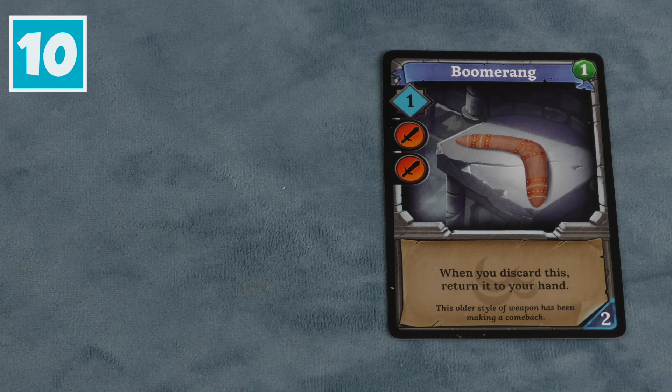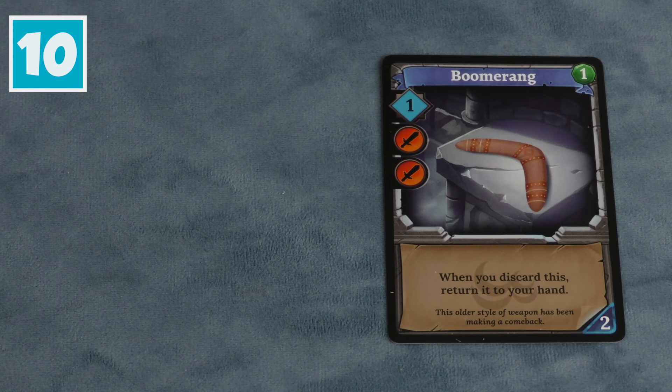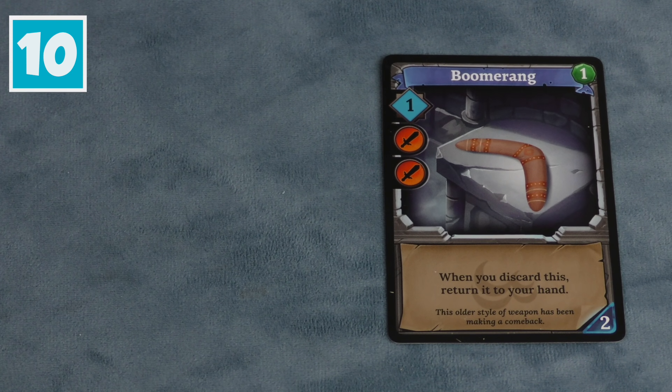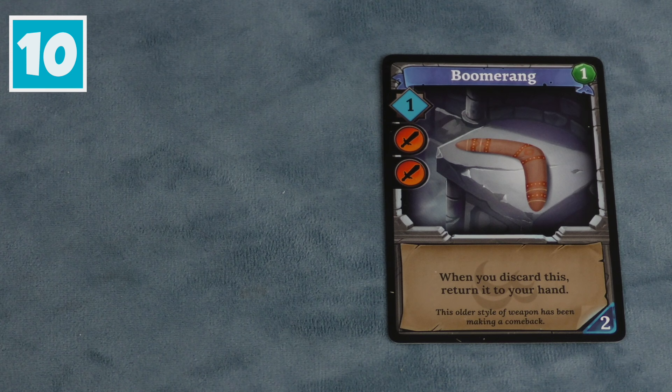Starting with number 10, here from Sunken Treasures: the Boomerang. I really like the Boomerang. It's fairly inexpensive and it gives you one buying power and two attack. It's a pretty handy card to have, and if you're forced to discard it, it comes back in your hand — which is pretty cool. Just keep using the Boomerang over and over again.